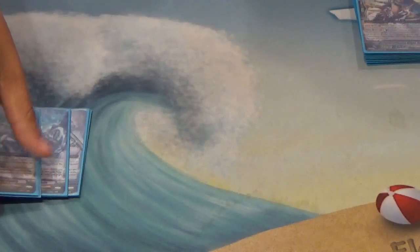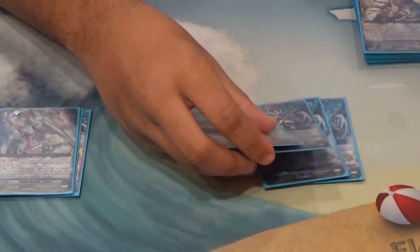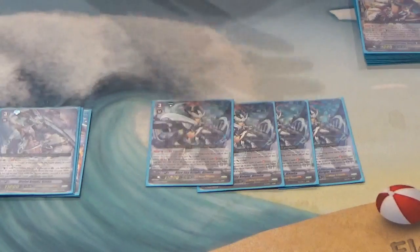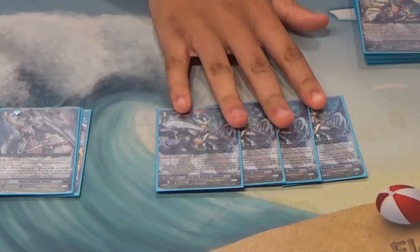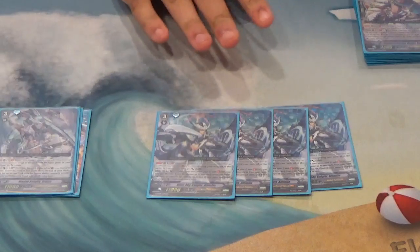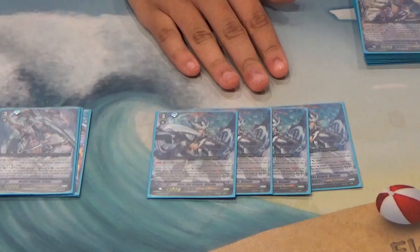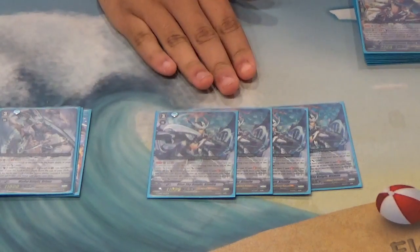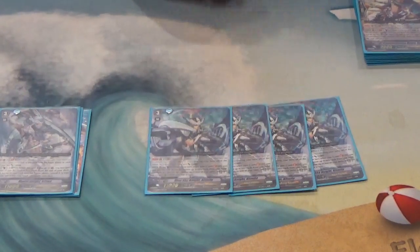Now for the grade 3 lineup — it's actually due to change with the new support coming out. In America it comes out in March. But so far, the current grade 3 lineup starts with Blue Sky Knight Alt Mile. He is your boss — the guy you want to be on for pretty much the entire game once you get to grade 3. If you have to ride into one of your backups that's okay, but generally you're in a better situation if you're on Alt Mile.